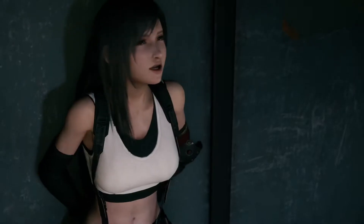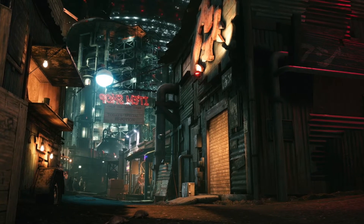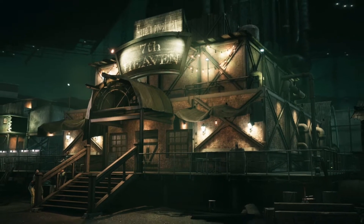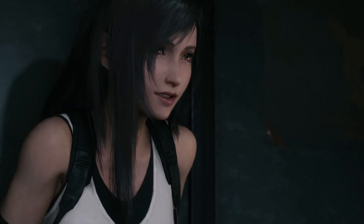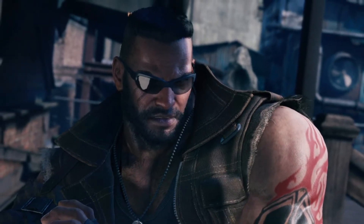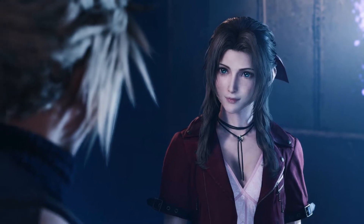First off with Tifa and Barrett, they show off full renders of the characters and give a little more backstory about them. But what I find more interesting is what they show off of the world. They finally show off the Sector 7 slums a bit more, show off Tifa's bar — 7th Heaven — and they look great. This looks like a world that just breathes life. It shows that Square Enix is putting a lot of time and energy into this game, and this is only the first part covering Midgar — literally like the first two hours of the original game.